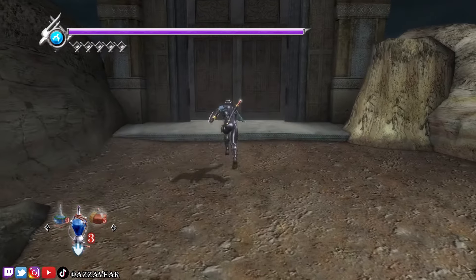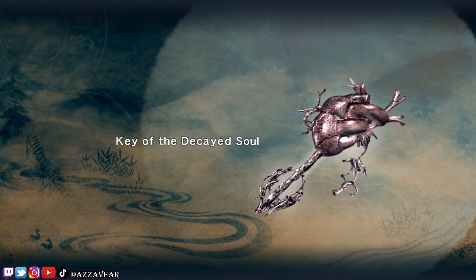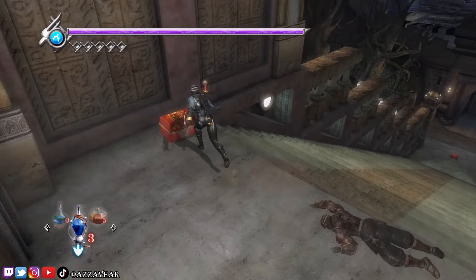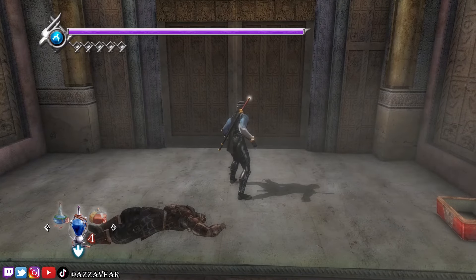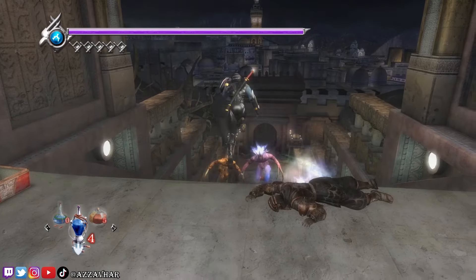Once that is clear, we head through these double doors. After that cutscene, we grab this key item. We can also check the ninja again for a diary. Grab this chest here. And instead of heading back through the double doors, we're actually going to head back into the city as we have a fiend challenge ahead of us.